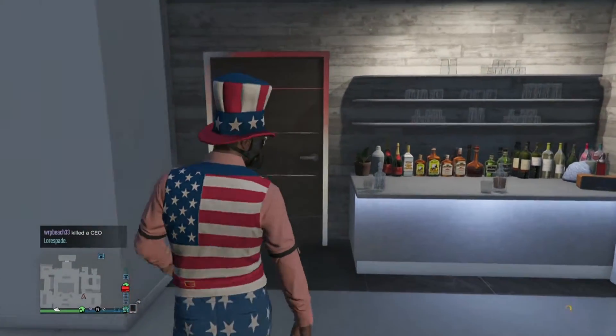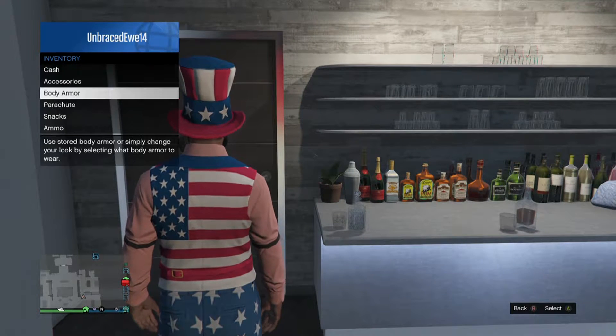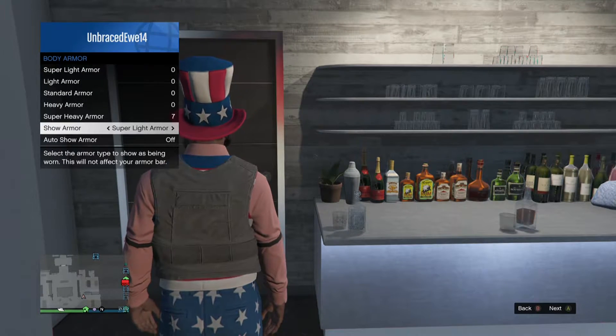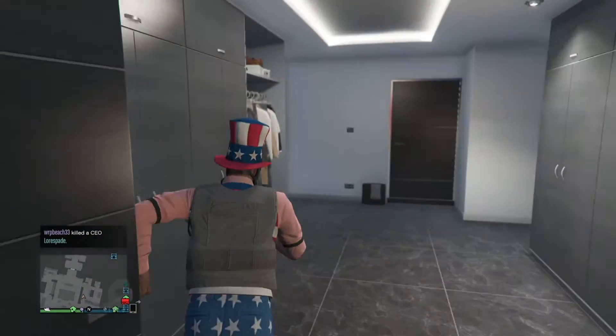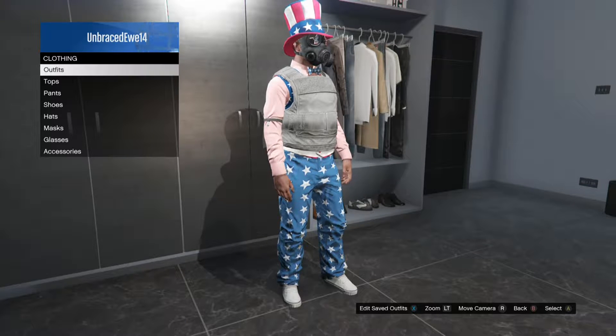After the mask comes off, just select the outfit you saved. Now go back into inventory after you walk away and the mask spawns on you. Go to inventory, then body armor, and equip any body armor. Click 'Show Armor' once or twice. After that, save it as an outfit.